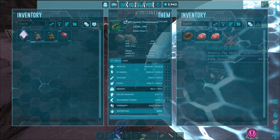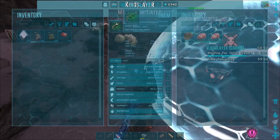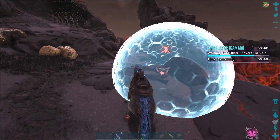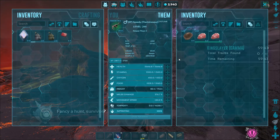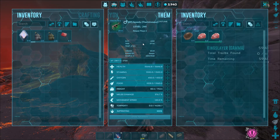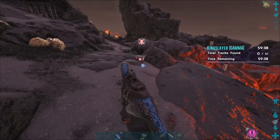I want to try to do a couple of missions. We're going to try Kingslayer 1 Gamma. We're going to use the Therry - one of the Therys that I raised. It is a hundred percent imprinted, the saddle's kind of shitty, but we'll see how it goes. See how we do on Gamma with him - with Speedy.